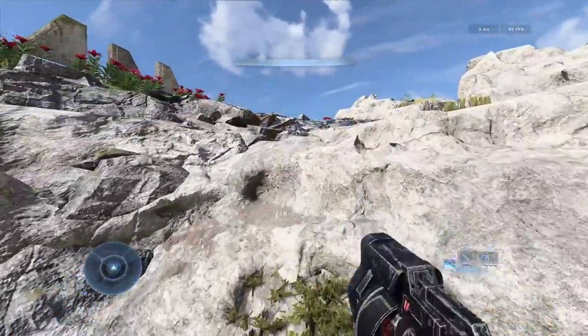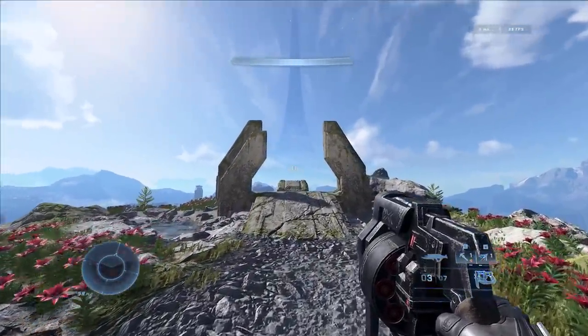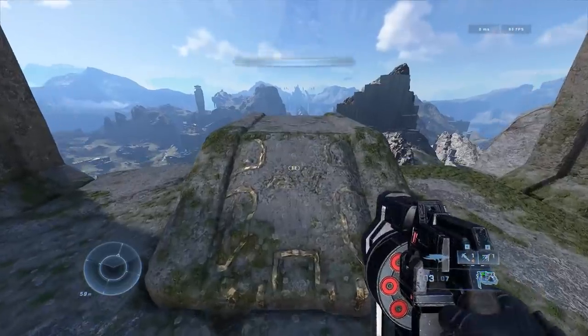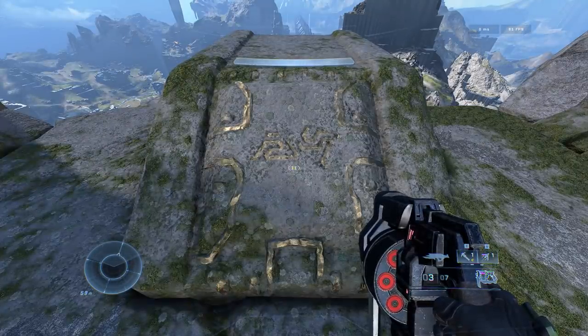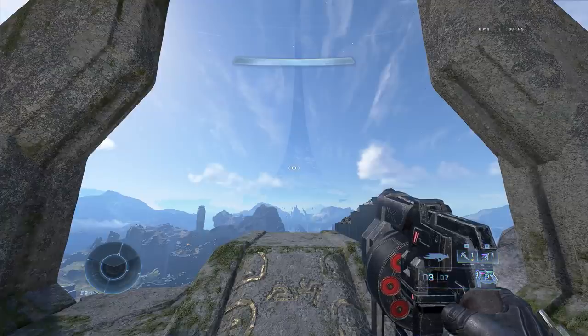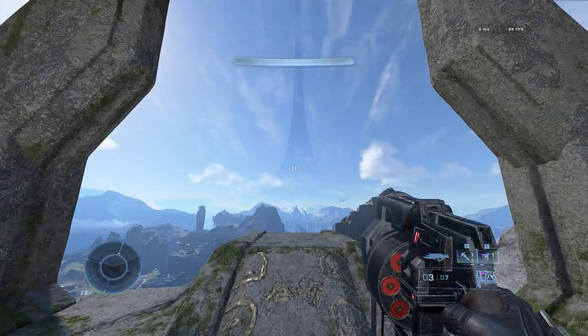If you travel to the third island on the mission sequence, you may notice a mountain with an interesting-looking Forerunner structure overlooking a beautiful vista. On the structure itself there are two Forerunner glyphs which, if you translate the Forerunner alphabet to English, spell out the letters J-H — a tribute to Jens Hotch, who was a technical artist at 343 Industries who sadly passed away in spring of 2020. This is an incredibly cool and respectful way to immortalize him in the game he helped design.